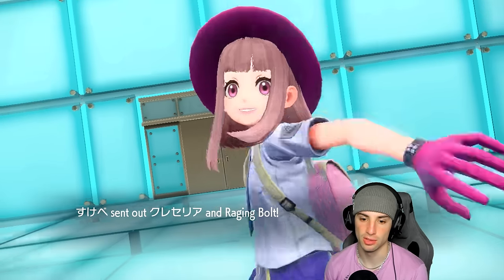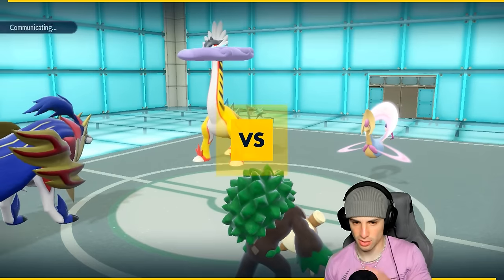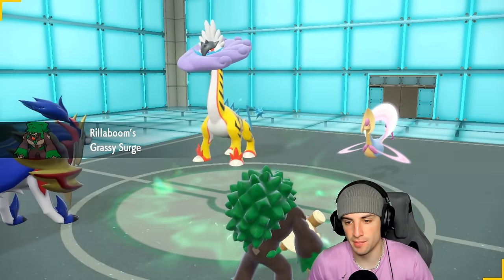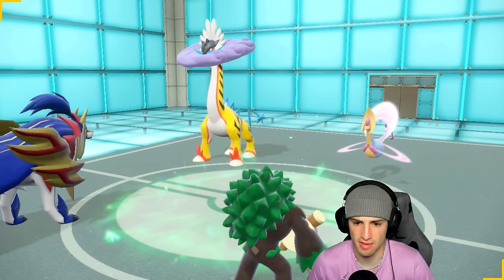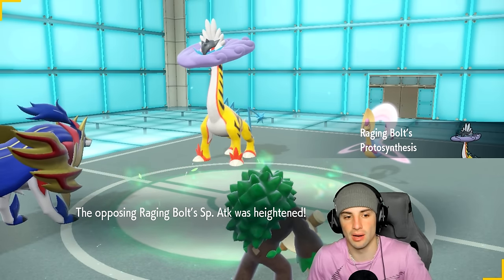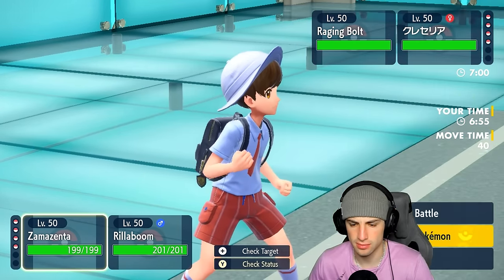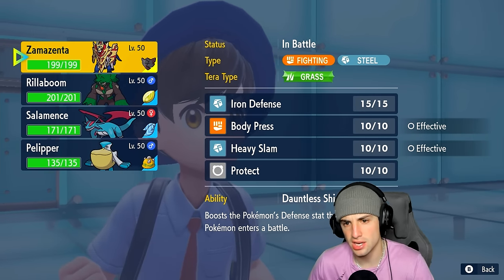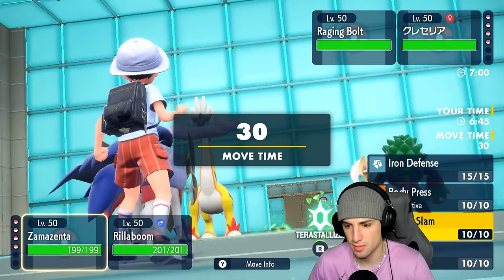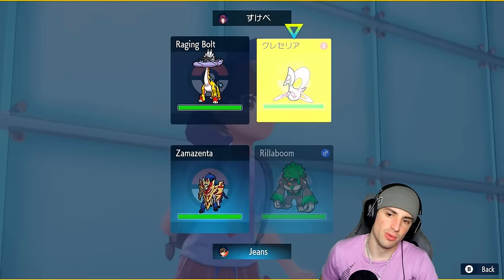It's going to be Cresselia and Raging Bolt. Cresselia could have Mental Herb, which is a little scary — it could also have Covert Cloak. I'd rather Taunt it than Fake Out. Protosynthesis is going to pop from the Raging Bolt. I want to Terastallize into Grass. Going into Grass could be good — it can hit me pretty hard with electric moves, but switching to Grass typing is fine. I'm going to Terastallize and go for Iron Defense, and at the same time go straight into a Taunt — I just don't want to take a big Thunderbolt.